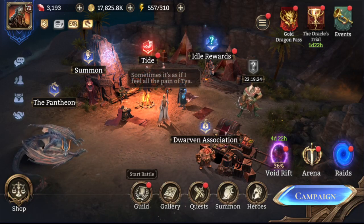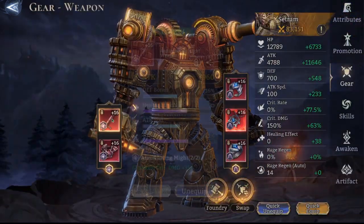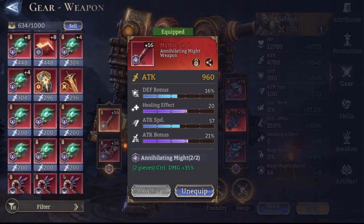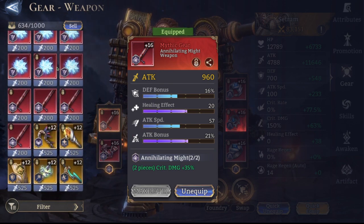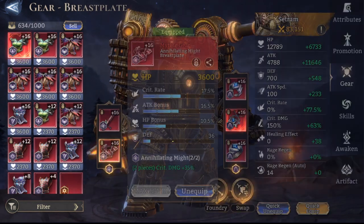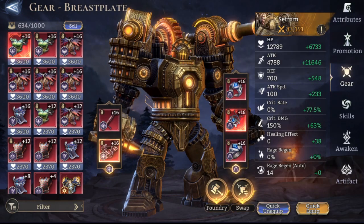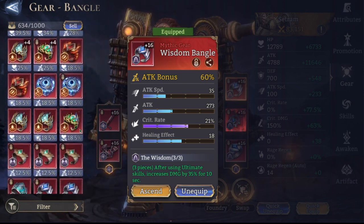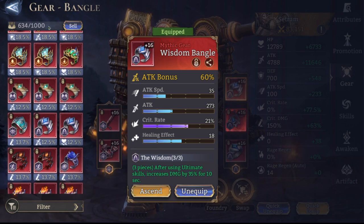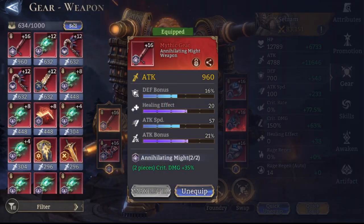Hey guys, what's up! Today we are going to be doing a gear cleanse, helping out one of my buddies with his account. He always has just a ton of gear, but I figured this time I can go through what I'm looking for personally and what you should and shouldn't be saving. There are always a lot of questions about keeping crit rate pieces or healing pieces, so we'll go through this — it'll probably be a longer video, but if we can get a full cleanse done it should provide some good information.